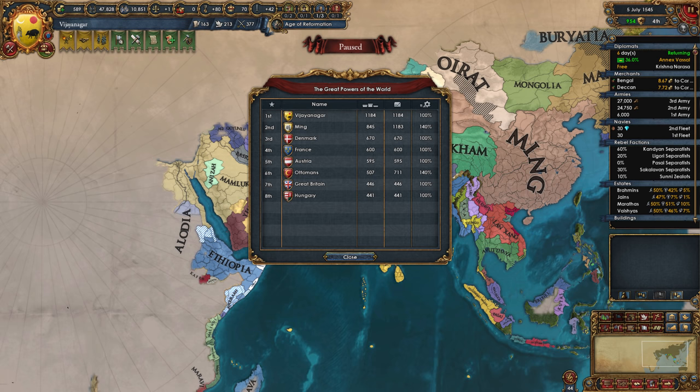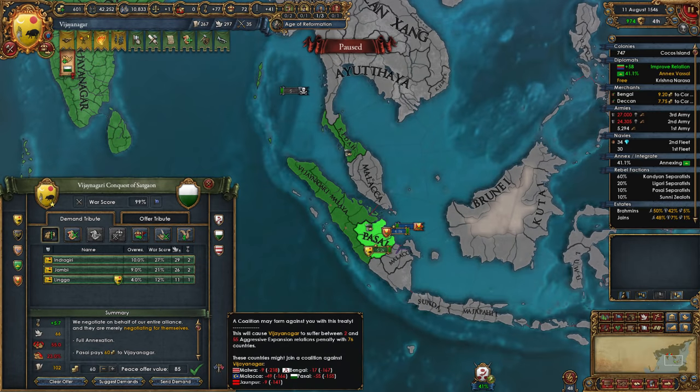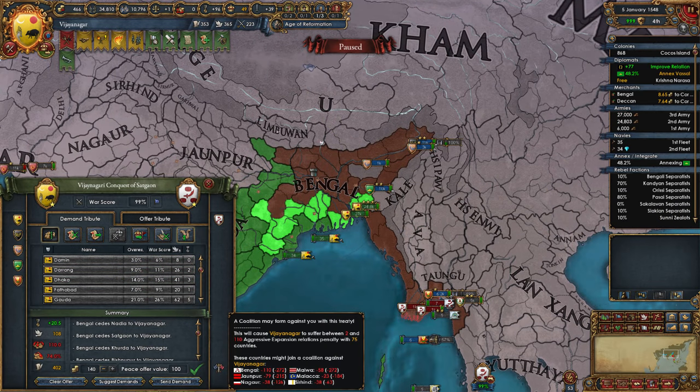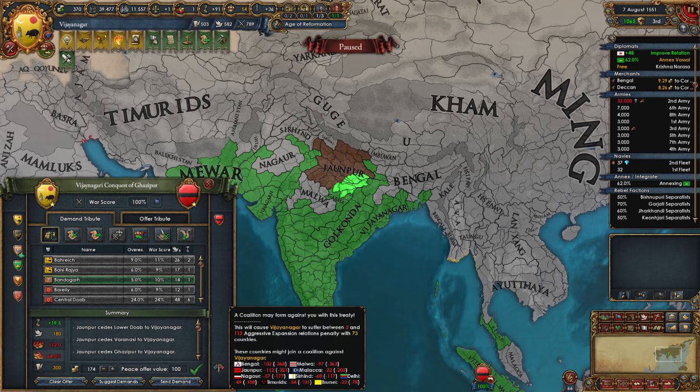To get more of that development, it was time to attack Bengal once more in 1545. They were allied to Malwa and Pasai. So I full annexed Pasai, peaced out Malwa for money, and annulled all their alliances. Then I full sieged Bengal and took 100 war score provinces from them. After this, I attacked Janpur again, when I saw that their ally the Timurids wouldn't answer the call. The Timurids in my game were rather big, although now they were involved in 3 different wars and would never recover from this. So it was a good time to attack Janpur. I called in my ally Mewar and I took as many provinces as I could from Janpur. The aggressive expansion was again high, but I wasn't worried about it.